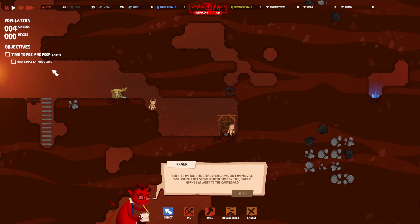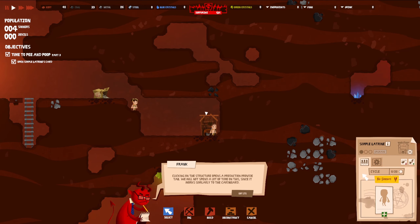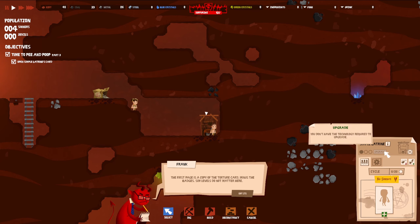Toilet construction done. Lucifer will be pleased, probably. All right, what is this? Open simple latrines card. Clicking on the structure opens a production-provide tab. We won't spend a lot of time on this since it works similarly — the first page is a copy of the torture card minus the badges.